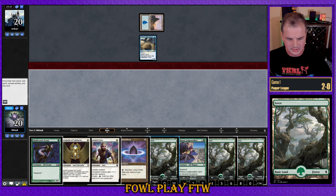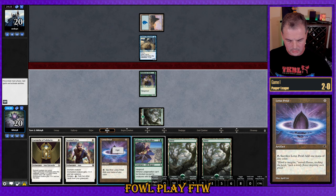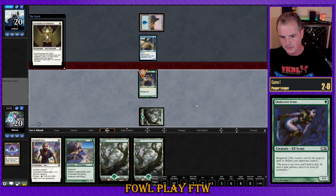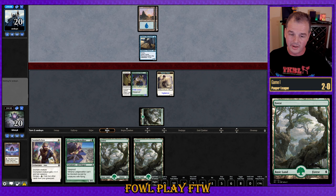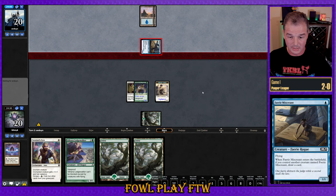So the thing against fairies is if you can be quick and aggressive, you can be in for a good time. This matchup can be difficult because our first early turns we spend developing our mana, and then once they've developed a couple of creatures and get some ninjutsu triggers, we can be left in a pretty funky spot where we can't do a whole lot.